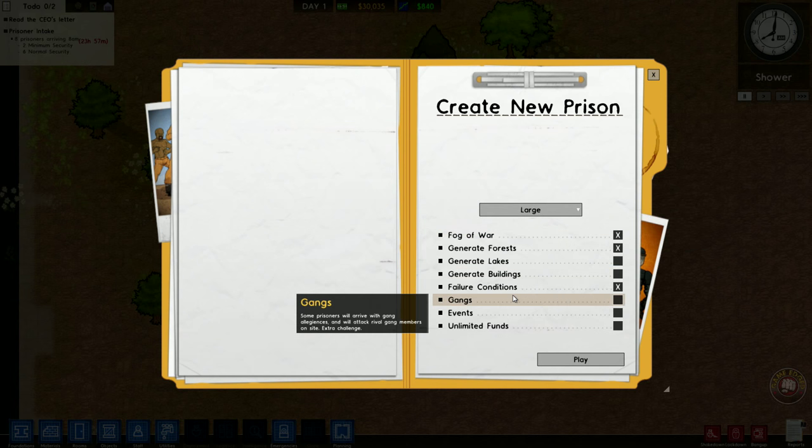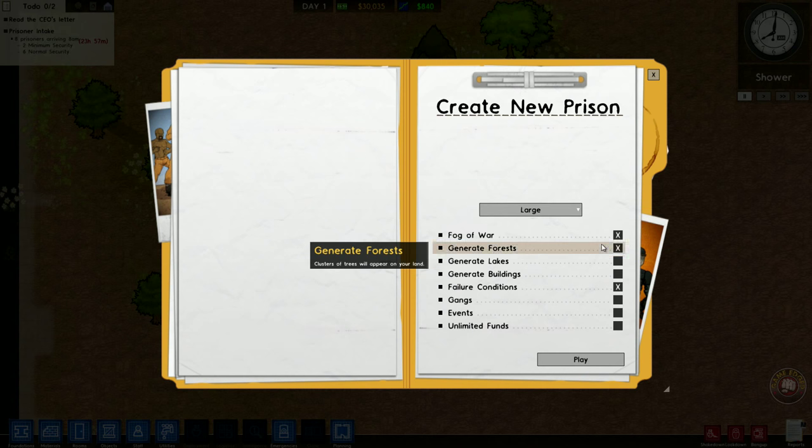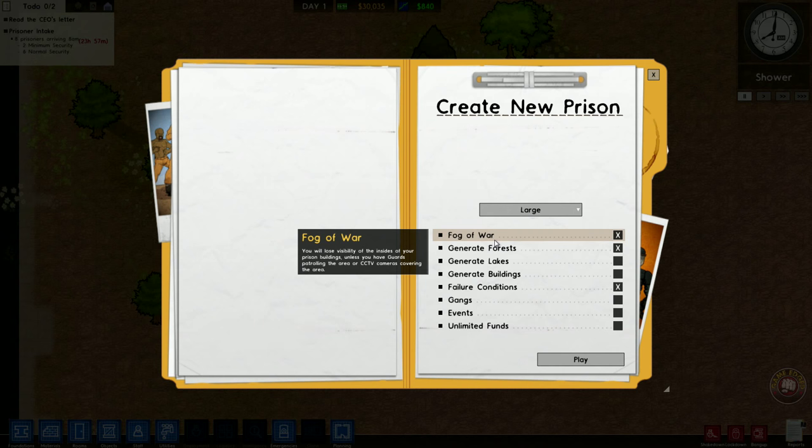These guys have done a great job and they're about to hit beta, about to come out of alpha, and I think they deserve all the props. Let's just go through this very simply. You can choose here by creating a new prison area — small, medium, or large. I like large. Fog of war here is a loose visibility inside your prison buildings, unless you have guards patrolling the area or CCTV covering the area.